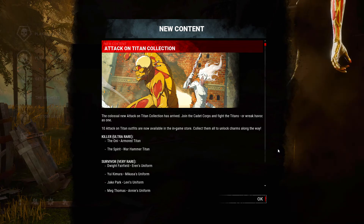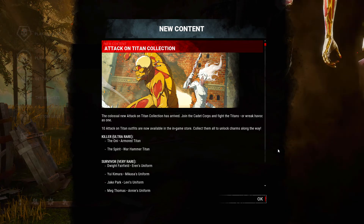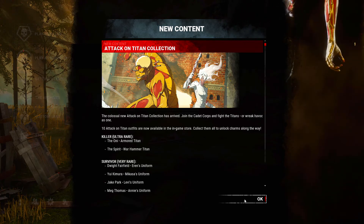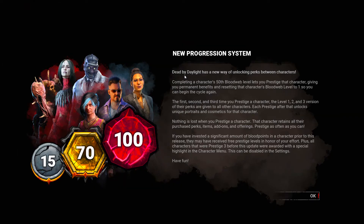The Oni got the Armored Titan skin, which I'm most excited about because I actually main Oni on the killer side. We're going to go look at that, and obviously the new progression system that's come out. I'm going to be doing a race to Prestige 100 on Feng — I'm going to try and get her to Prestige 100 as quick as I can. Obviously it's not going to be really quick because there's a hundred fucking Prestiges.